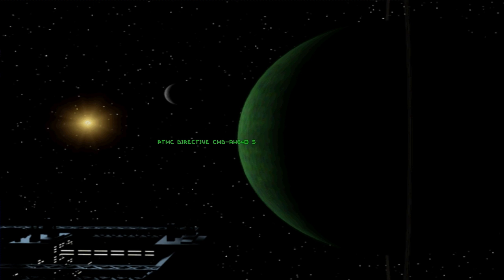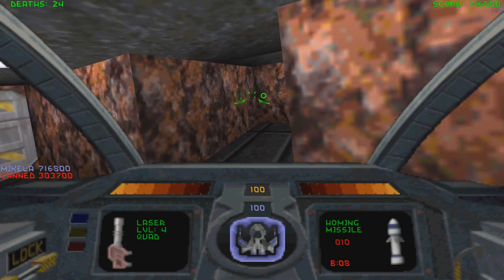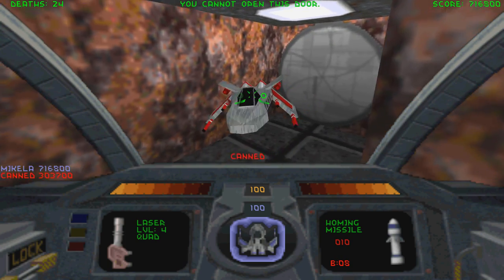PTMC Directive CMD AH-643542 to MD-1032 Processing Station Otomo, Uranus Orbit. From PTMC Headquarters Earth Orbit. No contact with Uranus Moon Miranda. Report when main reactor has been destroyed. Caution advised. Alright guys, that's all the time we have for today — we'll see you next time. Bye. Goodbye.